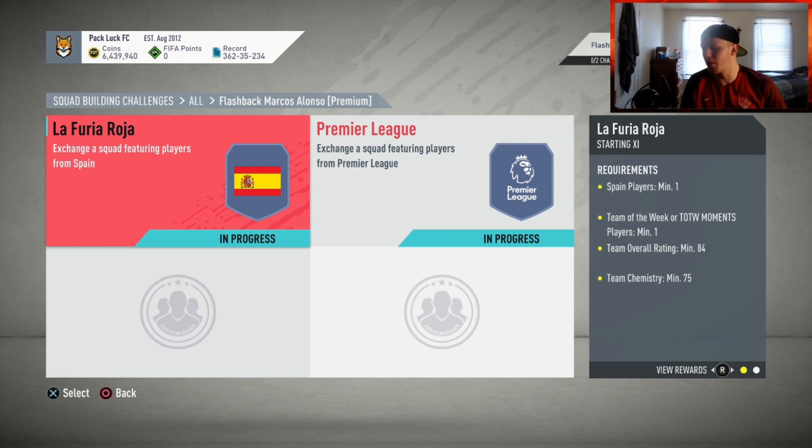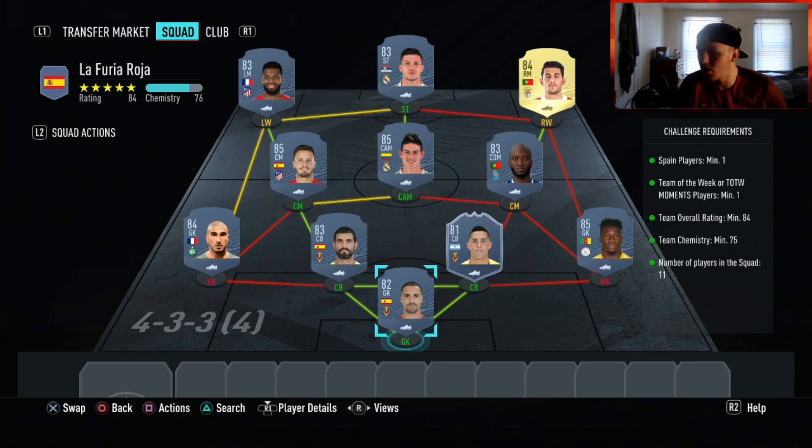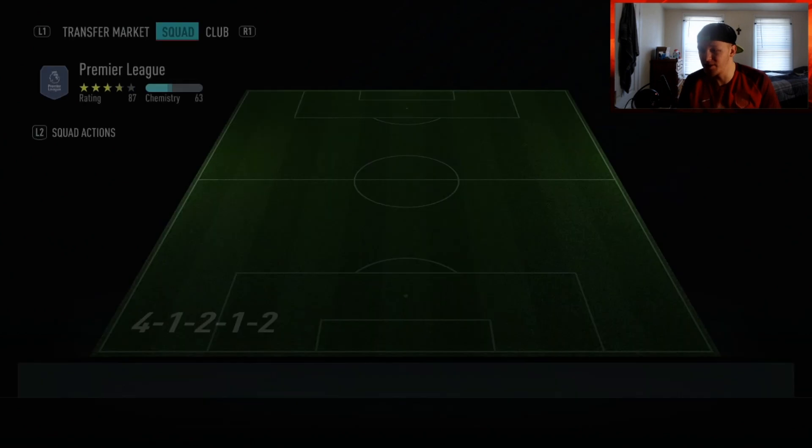So here we go. First team: you need Spain minimum one, team of the week players or team of the week moments minimum one, team overall rating 84, and team chemistry 75. Like I say every video, you don't have to use the team I made, but this is the cheapest solution possible for the moment. If you have any of these players untradeable, you're just saving coins. So: Essentio in goal, Rufier at left back, Albiol at left center back, Maury's inform taking care of the inform requirement at right center back — 81 rated. Onana getting you no chem but a nice rating boost. Pereira at right center mid, Rodriguez at CAM, Saul at left center mid, Limar at left wing, Jovic at striker, and Peasy at right wing. None of these players require any position change or chemistry style, which is nice.